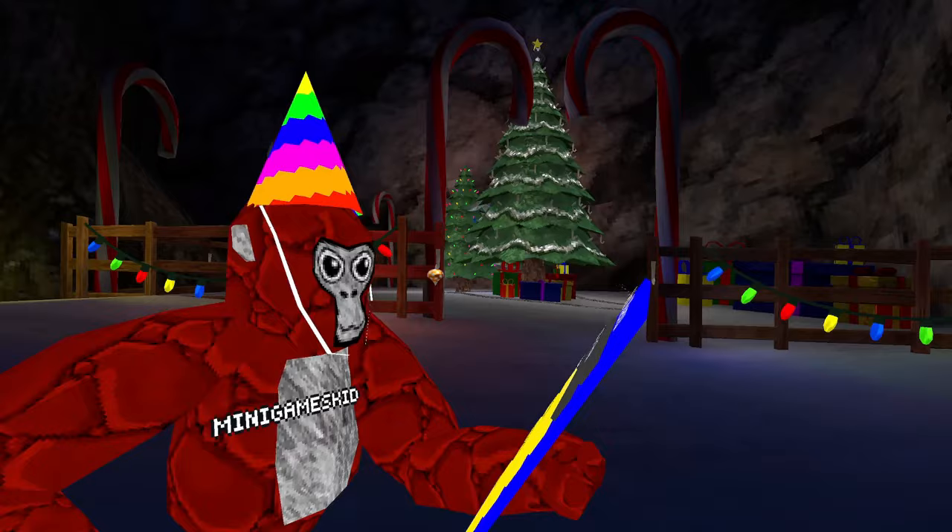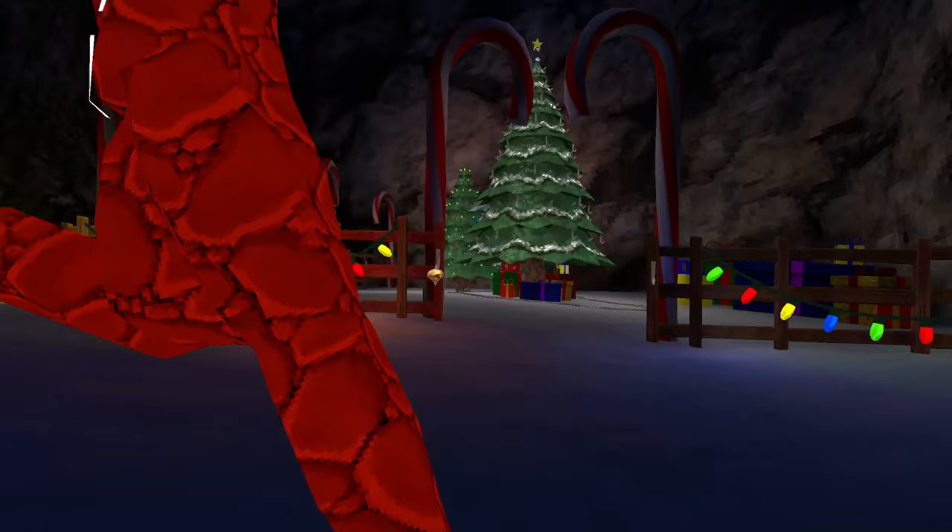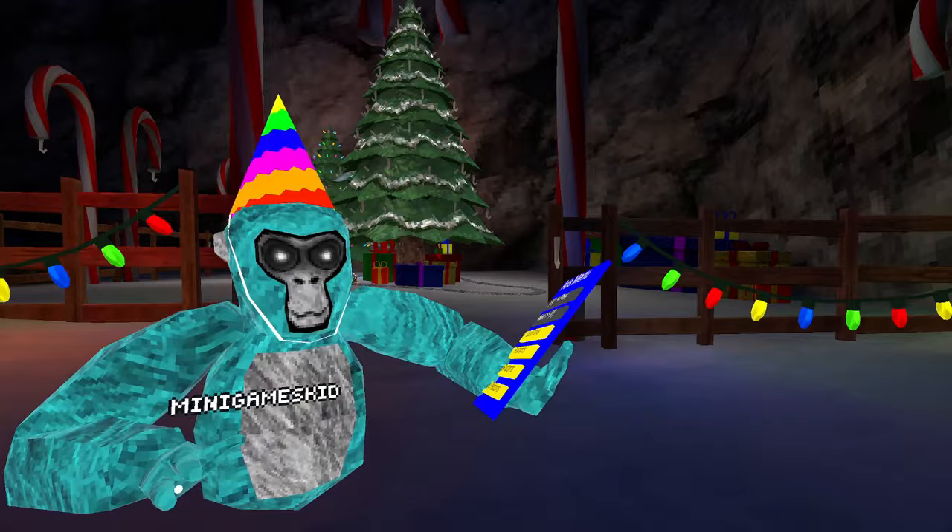First we got settings. Why do I need disconnect? Okay, disconnect, secondary disconnect — in case you want to disconnect twice. There we go, that's better. The next page we got quick game, let me press it real quick.